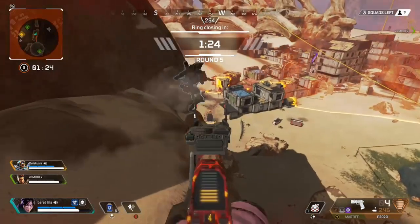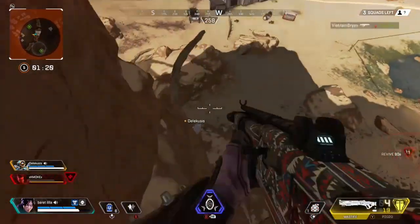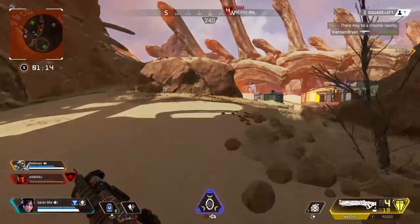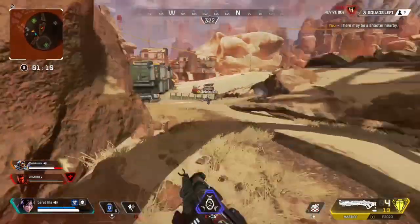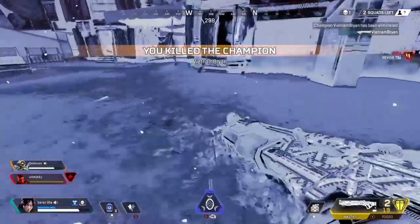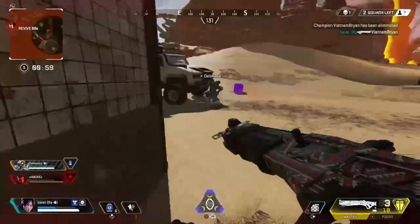I was doing duos only for this, but a teammate pinged the Mastiff and I thought sure, I can show how powerful this is. You can literally run up on someone while you're phased, come out, kill them, phase again, and while you're phased you can reload and come out and kill their other teammates. Here I ran up on this guy — it was just a solo — and I killed him with the Mastiff, phased away because there was a team behind shooting us with snipers, and I was able to reload and phase and run to the other team. This is so powerful.